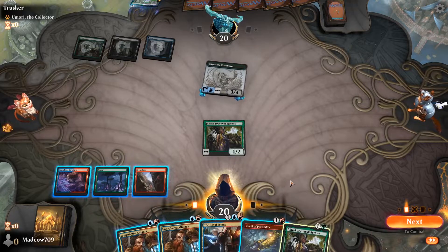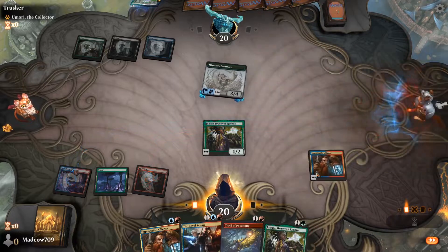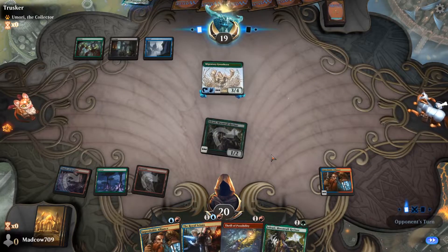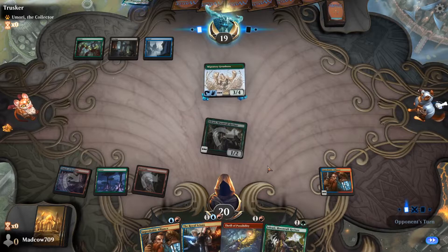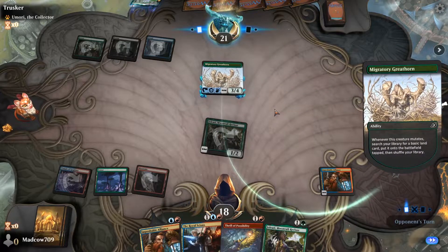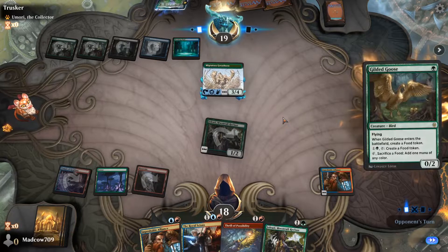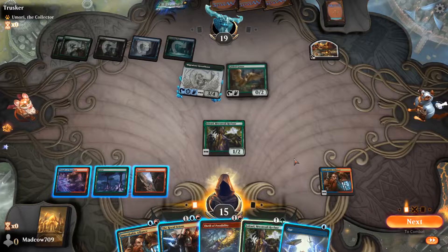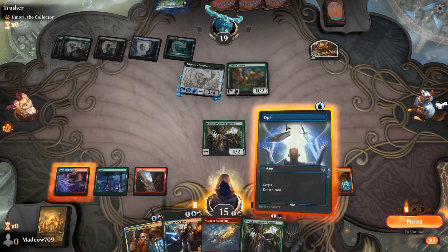We could drop an Improbable Alliance to continue setting up — we're versing somewhat of a post-rotation deck ourselves. I think we drop the Improbable Alliance here, because dropping the Scions they're just going to get into it. Good to get in for 1 with Jolrael. We'll hope to draw a land — a land would be great so we can go Alliance and then throw a Thrill of Possibility on their turn and trigger all of these things. We're versing a straight-up Mutate deck, and our mainboard is not well-equipped to deal with that. Shocking a Breeding Pool for another Goose.